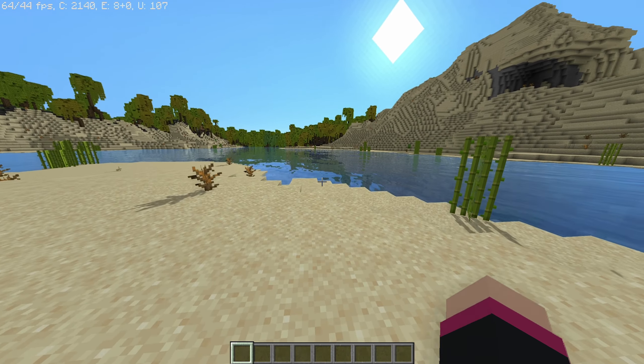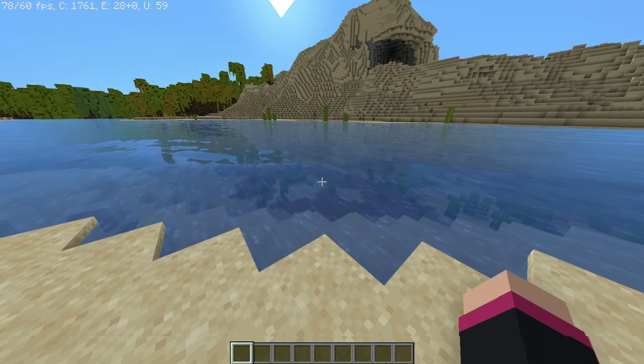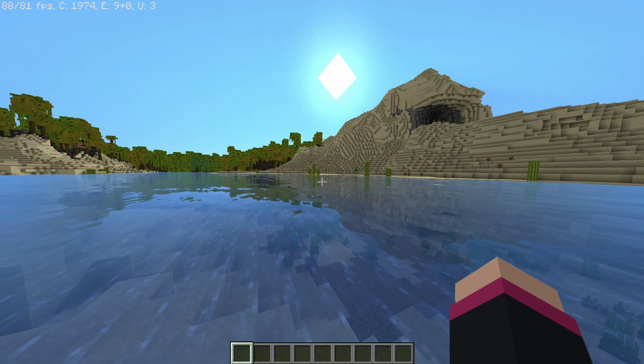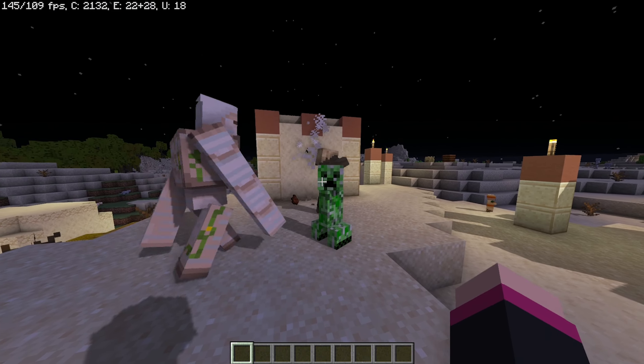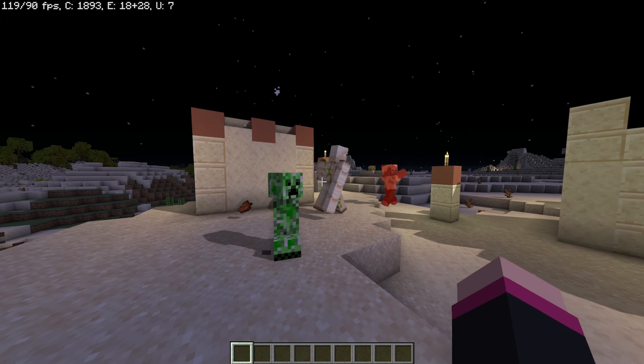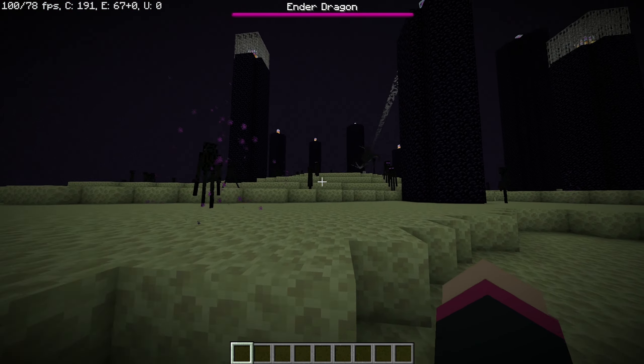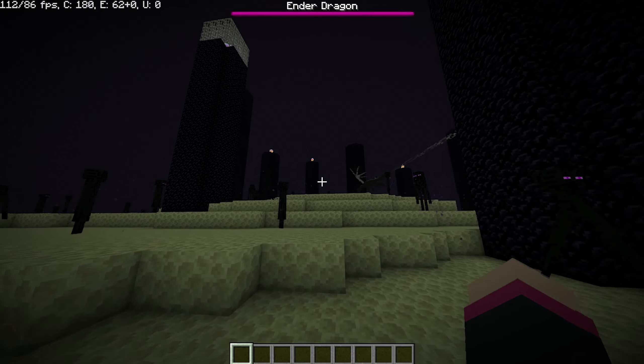Sildur's Enhanced Default is a low-end version of Sildur's Vibrant Shaders. Although you can use Sildur's Vibrant Shaders on low settings, these keep it very vanilla looking but add in wavy water. It makes the night time look great when exploring and has a good light spread on light sources. But if you like exploring in the nether or the end dimension, these shaders do not change much for those dimensions.